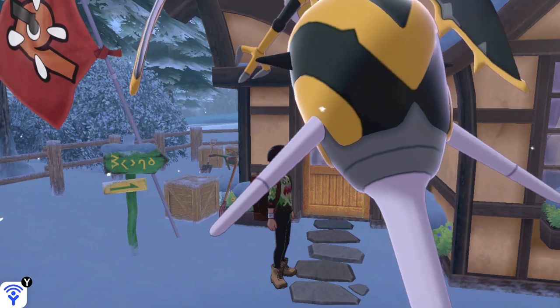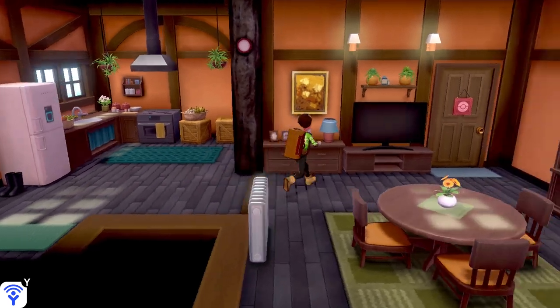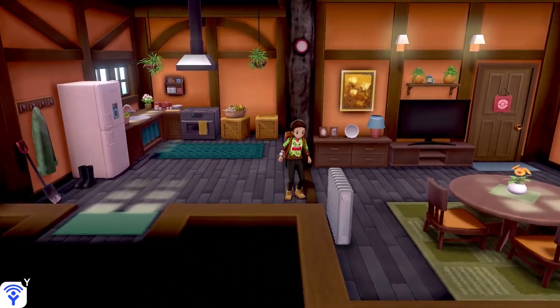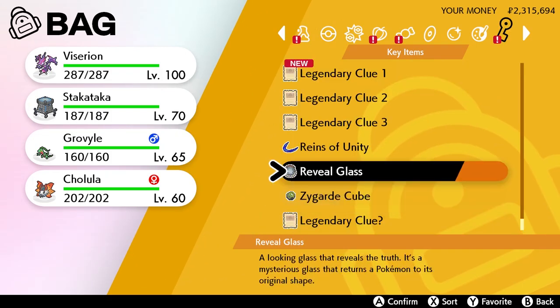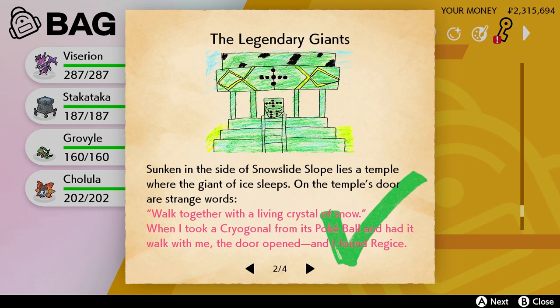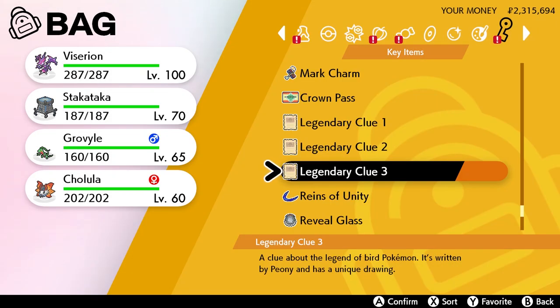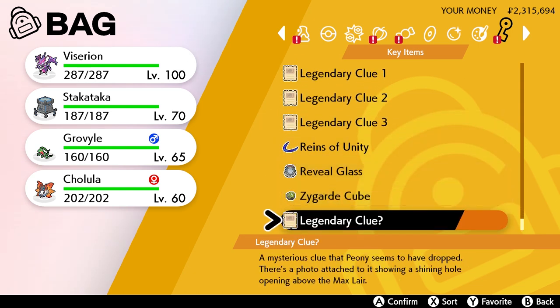In order to get Poiple in Pokemon Sword and Shield, you need to have completed the Crown Tundra mini storyline. This is the meeting place for Peony, where he gives you the clues for the Legendary Bird Pokemon and Calyrex. Once you complete each one, you get a check mark — there's one for the Regis and one for the Legendary Birds. Completing all of these basically means capturing all of them and reporting back to Peony.